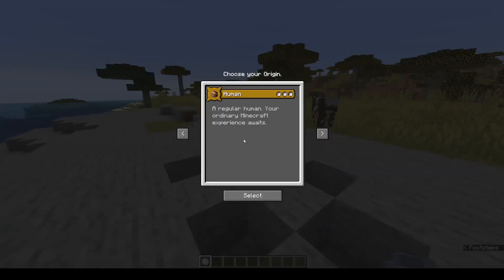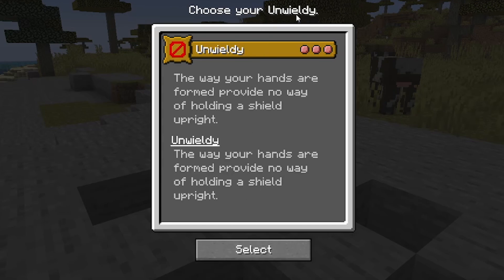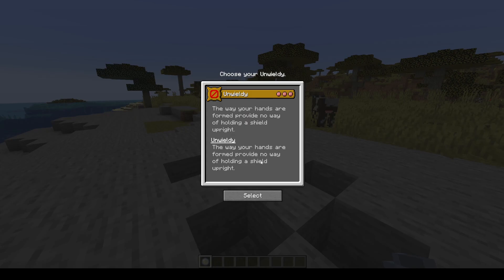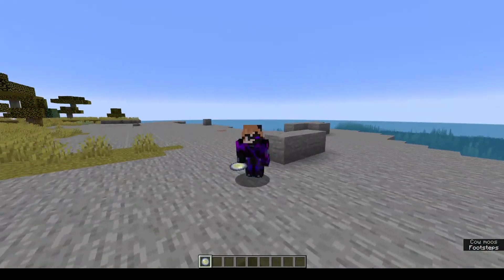Now the first origin is a very simple one. We just go on here and click to be human. We also have to choose your unwieldy. Your hands are formed to provide no way of holding the shield upright — you just can't hold a shield. Why is it a thing? I don't know. Why do we like shields so much? I don't use shields.